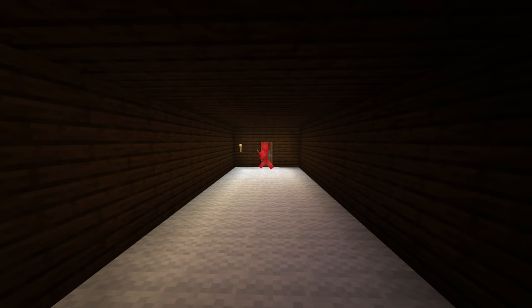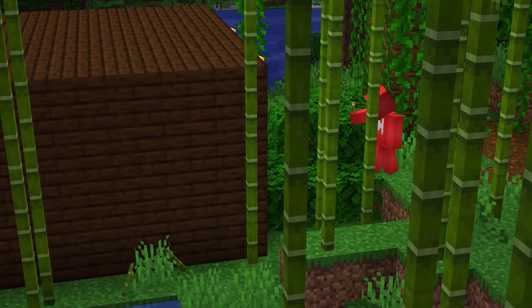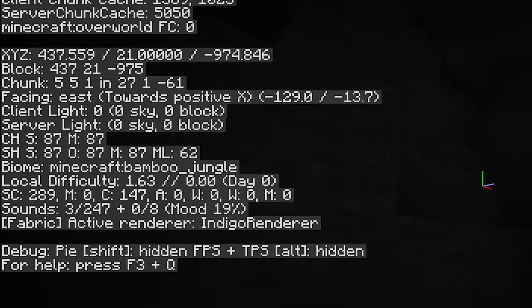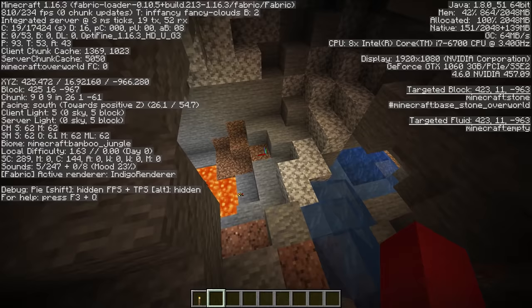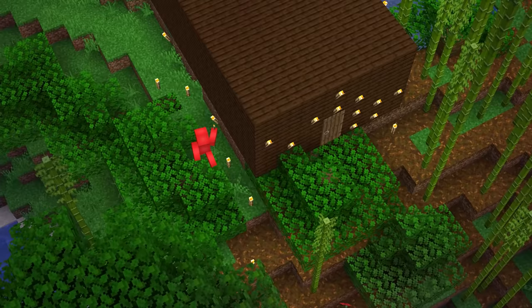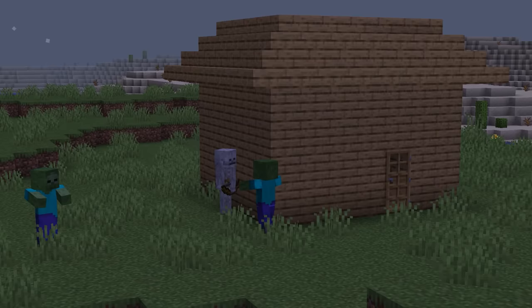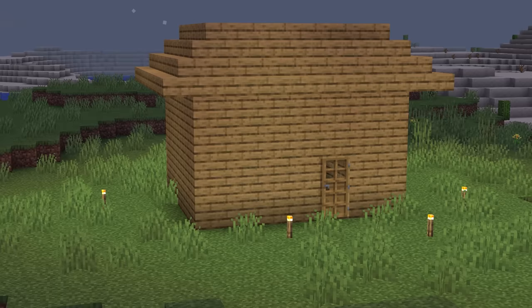Number nineteen: spawn proofing in Minecraft most of the time just feels like guesswork — it seems plenty bright, but somehow that creeper's still in your house. You should know that you can actually view the proper light level in the F3 debug menu. On the left side below the facing tag, you can see block light level. For making sure that monsters don't spawn, you always want that light level somewhere above seven, since that means even at night the mob isn't going to spawn there. It might help for brushing up the rougher edges of your spawn proofing.